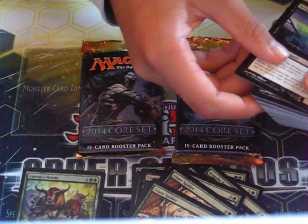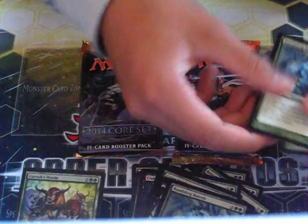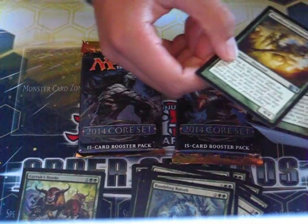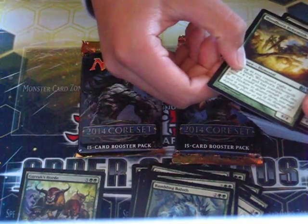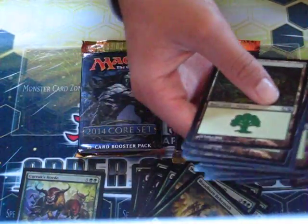Giant Spider times two, Accursed Spirit times two, Rumbling Block times two, Woodborn Bohemoth times two. Here are our lands.